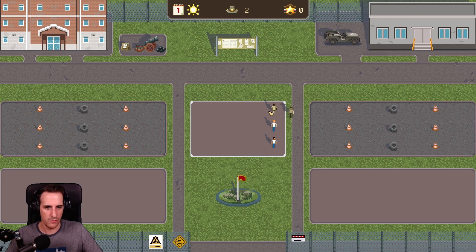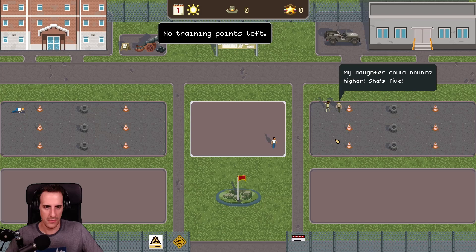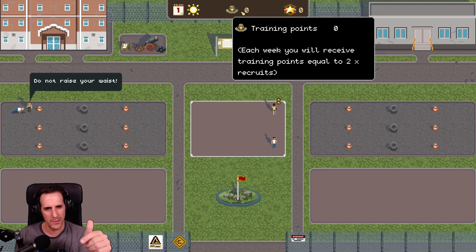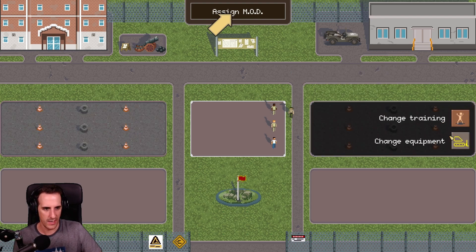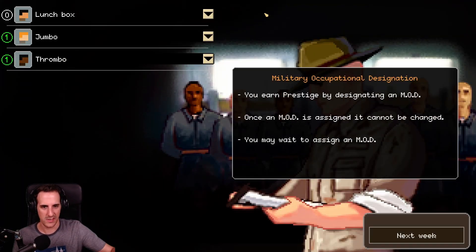Just to know, how do we actually pass the time? One, two, three, four, five — training points are over. So there are training points, and each week you receive training points equal to two recruits. How much training points do I use when I drag one of the soldiers? I can also change the training and the equipment. Assign MOD — military occupational designation. We figured it out! You earn prestige by designating a MOD. Once a MOD is assigned, it cannot be changed. You may wait to assign a MOD.